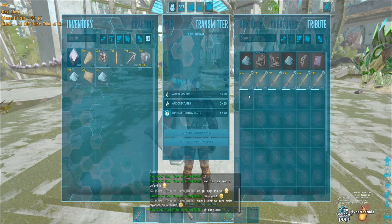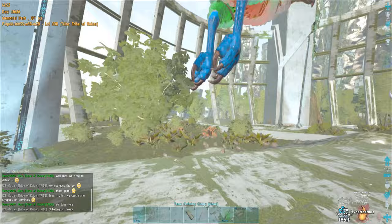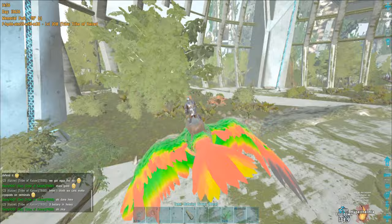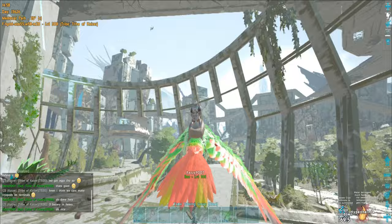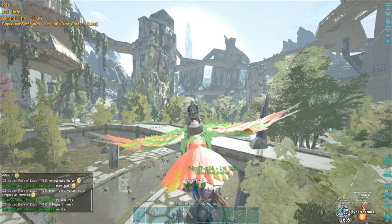We are back on Extinction to farm some element dust — again, for the tek replicator we need a lot of element. Since I'm not good at PvP I started carrying a battery. Heavy terminals are the place where you can charge your batteries. I talked about how to grab the drop with a rider in the last episode but didn't have footage — so this was how it's done. Take a good look at this feature you'll never need because it got patched. Alright, the rest is just farming some element dust.